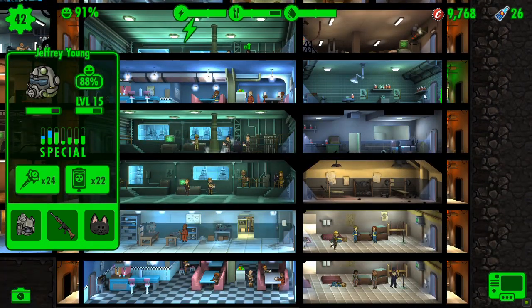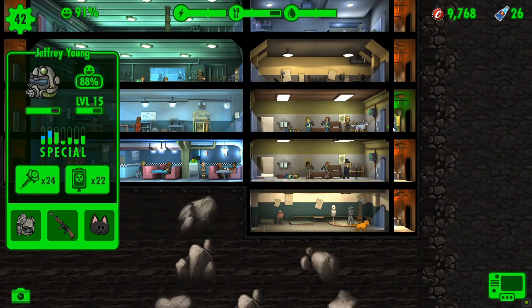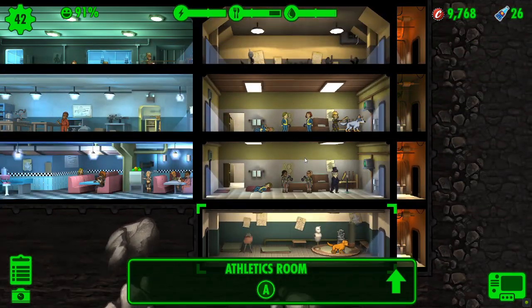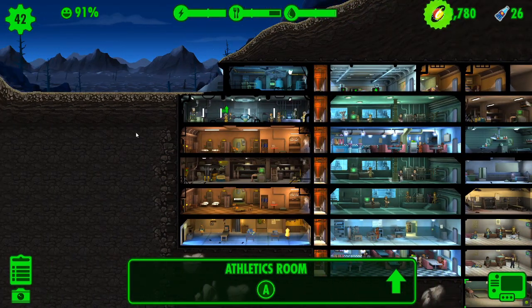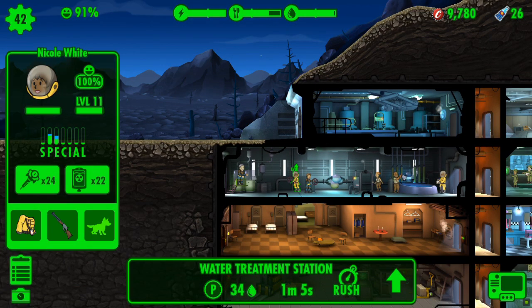Swap out the outfit. There's now another one that needs leveling up — this is where it starts getting a little bit crazy and you have to manage so many different dwellers. We're only at 42 at the moment. Imagine when you have 200 — it does become crazy. 200 is the upper limit on your vault, you can't have more than 200 dwellers. But to be honest, by the time you're at that point, you should have training factories in place and the major resource production rooms as well. Jeffrey Young — pop him down, and in 24 minutes he's going to be leveling up. It's a dweller. That was an accidental level up — it's always handy when it does that.